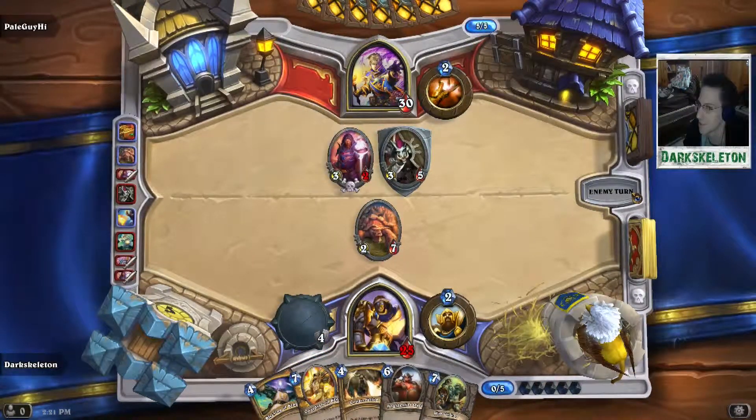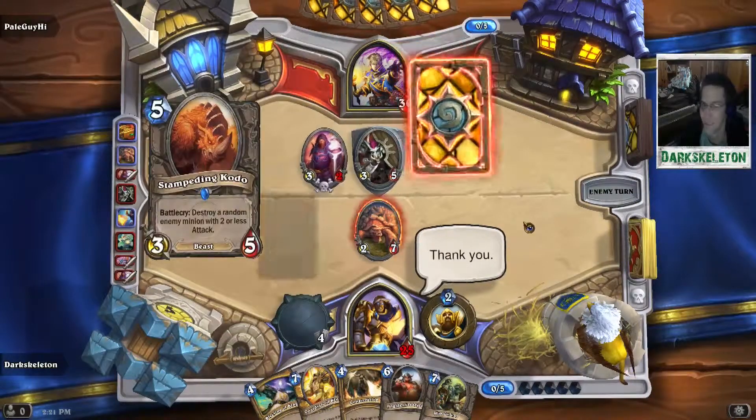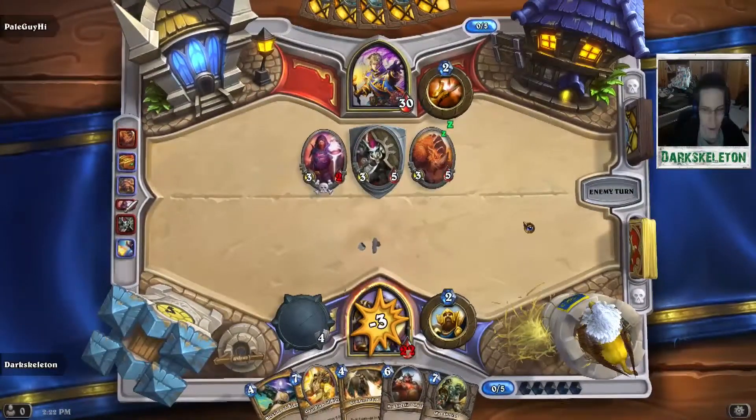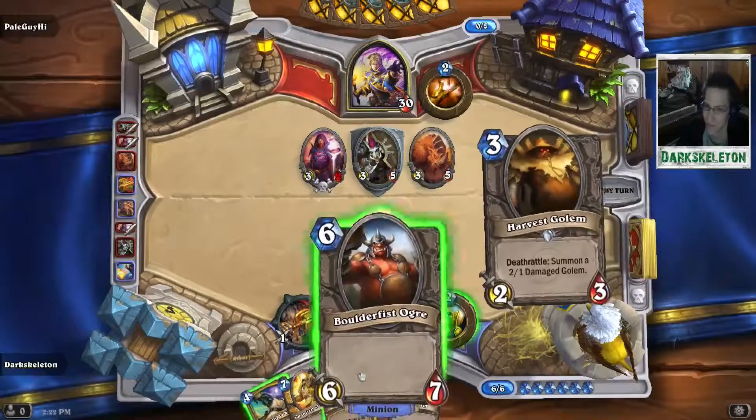Because I screwed myself over by having such a bad early game, I was forced to play a minion I didn't want to, and then — bam! — the Priest plays a Kodo, getting the most value out of Kodo of all time. And at this point, the game has completely spiraled out of control.